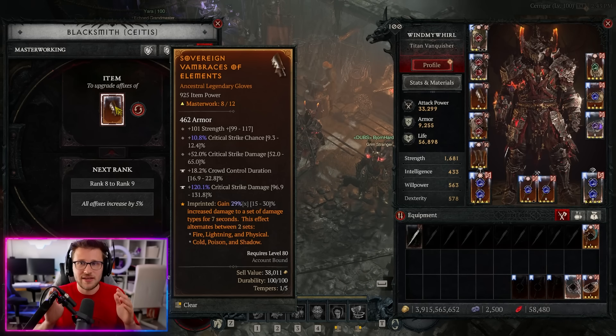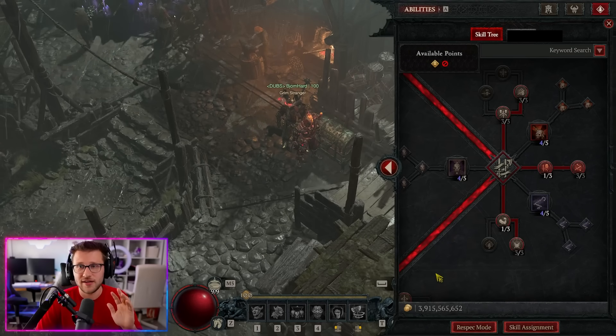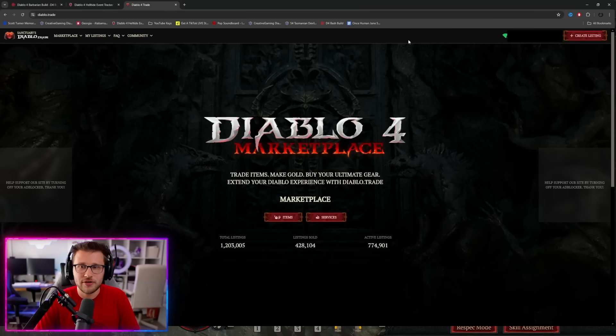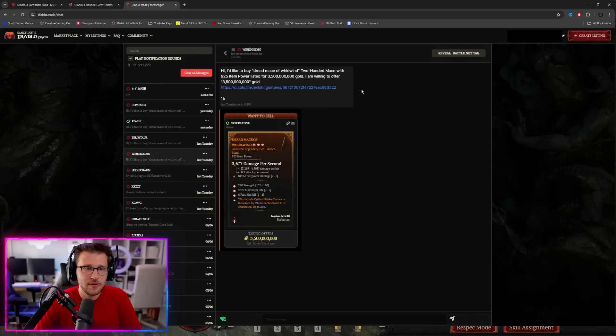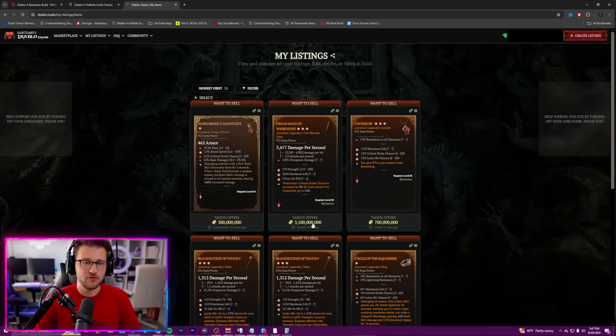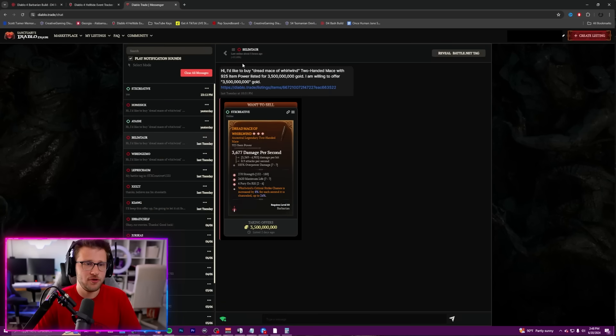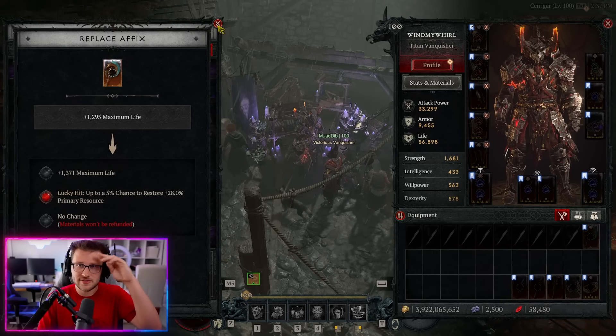To make gold efficiently, use the Diablo trading site. You can create a listing, drop in a screenshot, or manually enter the item if you're on console, then sell it. People will immediately message you with their battle tag, you add them as a friend, and complete the trade. For example, a triple GA mace listed for 3.5 billion gets offers at that price regularly. One good item can change the game and mean you never have to worry about gold again in Diablo 4. Check out more in-game tips or build videos linked here, like if you haven't already, subscribe if you're new, and I'll see you in the next one.